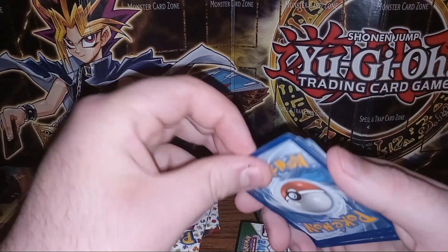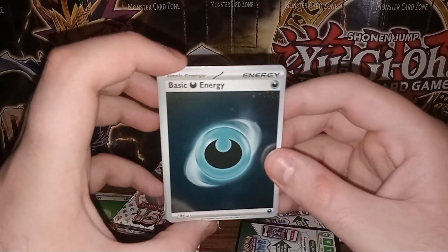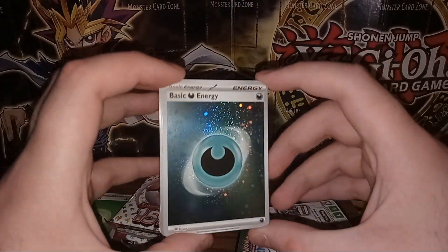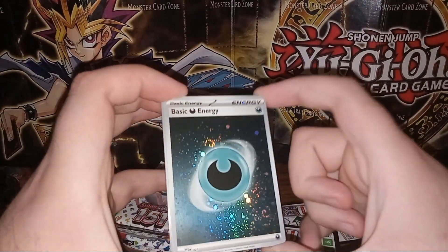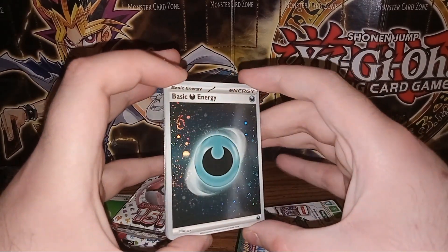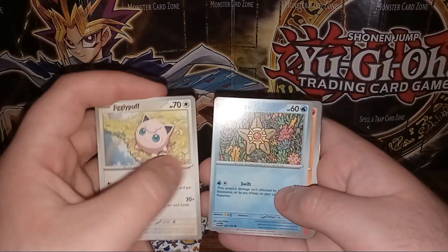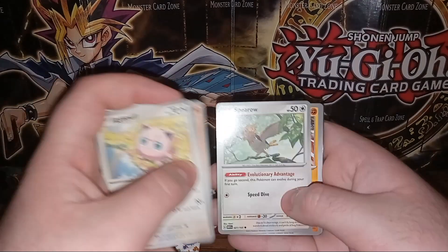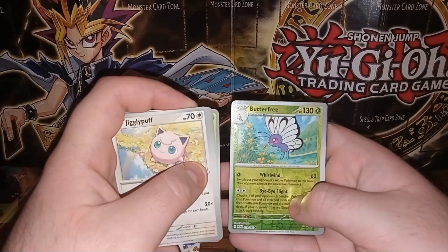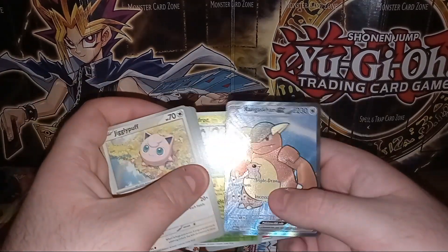I wish I could get the online game to work so I could scan some of the codes, but my phone won't let me download it. We pulled one of the secret rare energies — very nice, it's got a great holo pattern. I wish they would have done that on more of the cards in this set. Followed up with Jigglypuff, Staryu, Charmander, Spearow, Hitmonchan, Seel, and Butterfree.